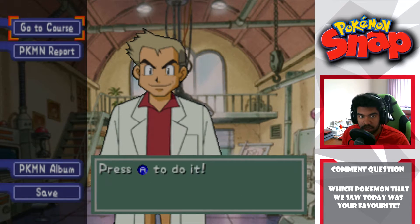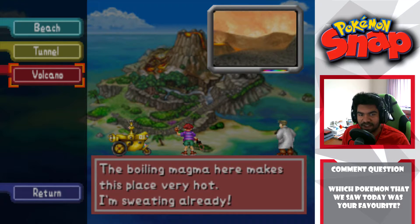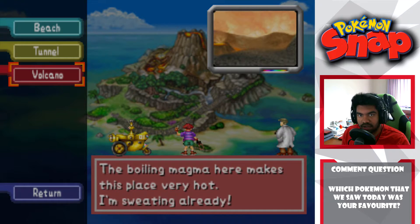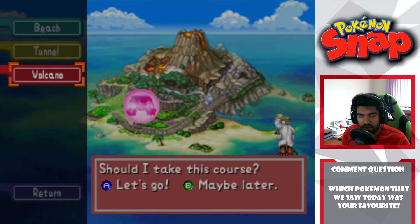I think what we'll do is take on this - there he is! We have the Volcano. So the question is: do we want to do Volcano straight away or do we want to do an apple run of the Beach? I think we'll do the Volcano because I don't even know what I can apple on the Beach. Let's see what can happen on the Volcano.